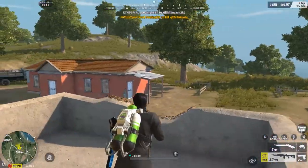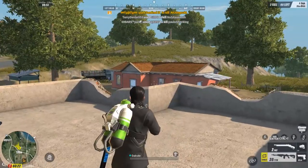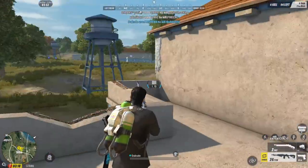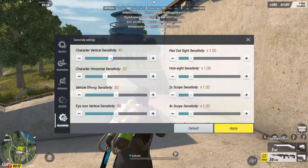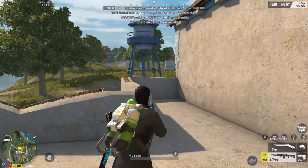I-figure out nyo kung ano yung bagay sa inyo, yung hindi kayo mahihirapan. Kasi walang fixed na Sensitivity para sa lahat, kailangan i-customize yan sa isa't isa. Ganun din sa Vertical Sensitivity — yung paglingon nyo ng taas-baba. Check nyo kung ano yung comfortable kayo.